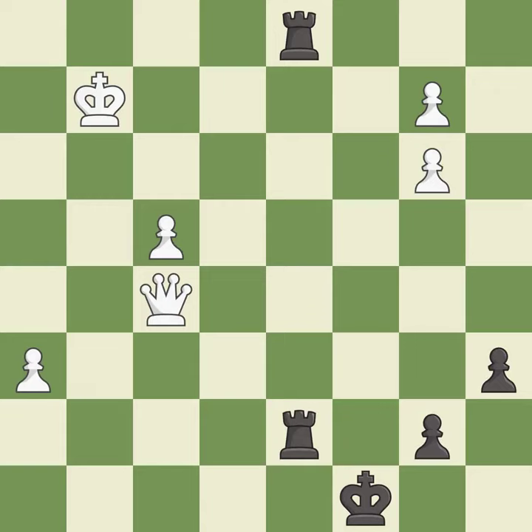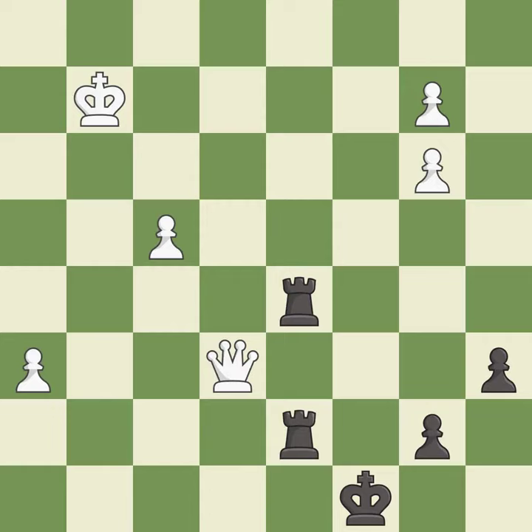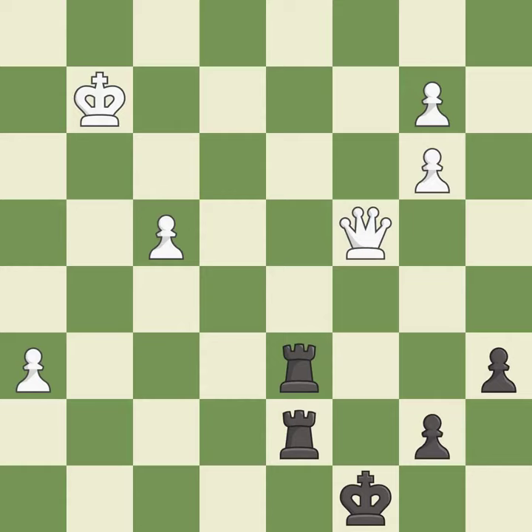This is the strongest option. This threatens to push a passed pawn towards promotion — it is an inaccuracy. This misses a much better move — it is a mistake. This moves the queen to safety. This blocks the check from an opposing queen.